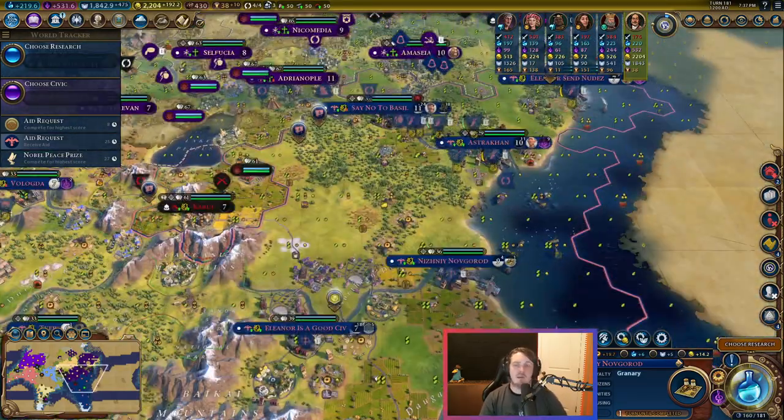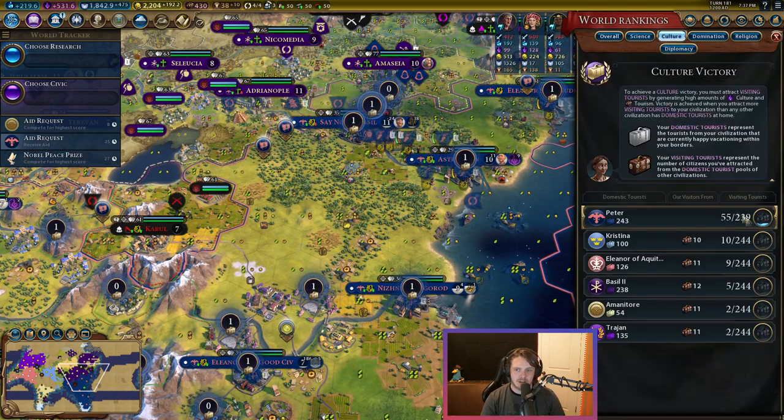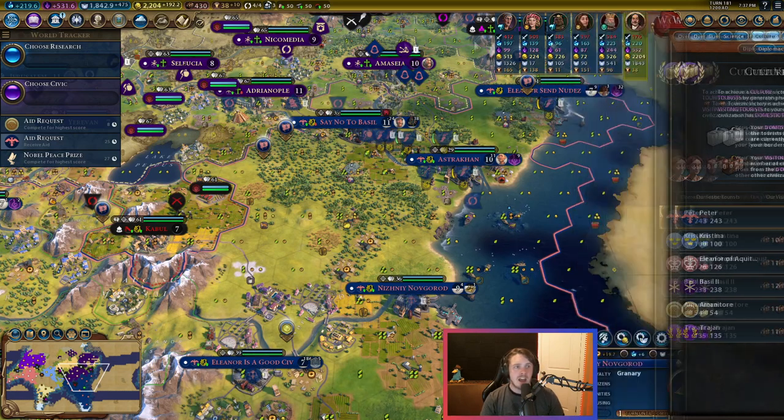So you really need to have a good faith economy to make rock bands useful. If you're planning on using rock bands at all in your game, which you should if you're going for a culture game, you need to make sure you have some sort of faith economy set up in your empire — whether that's holy sites, void singers and old god obelisks, earth goddess, however you want to acquire your faith. Before you can even think about rock bands, you need to make sure you are collecting a good amount of faith per turn. You need to be at 400 plus at least to be able to acquire enough rock bands.